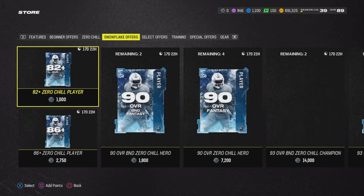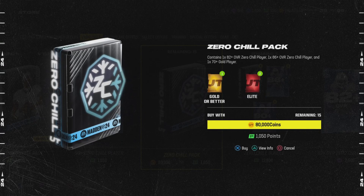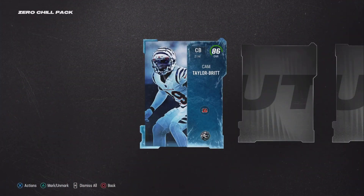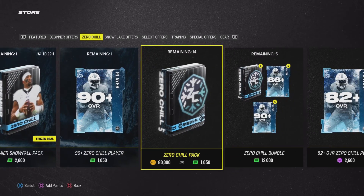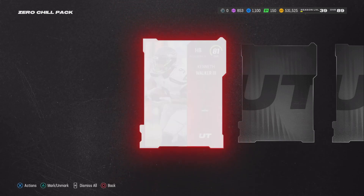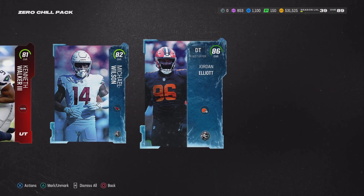Let's do Zero Chill — the 80k pack costs one time. It's 82 plus one time, 86 plus player, and a 70 plus — we all know what the 70 is: straight up 70. Let's do two of these. 86 and 82 — at least the 70 is not straight up 70. Let's do one more out here. It is what it is, as always. It's my pleasure doing all of this — I really appreciate you guys so much. Have a wonderful day. We didn't get any big animation.